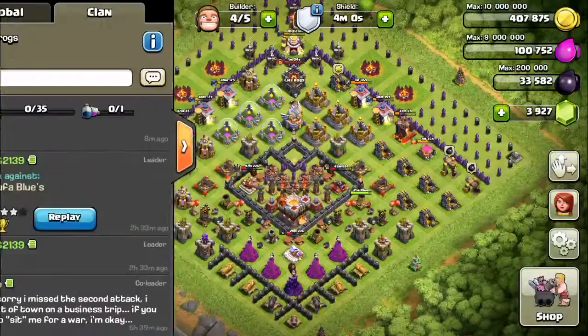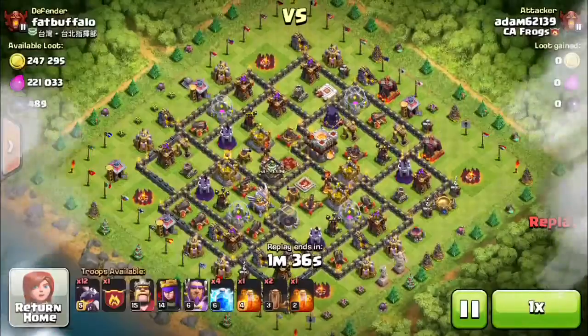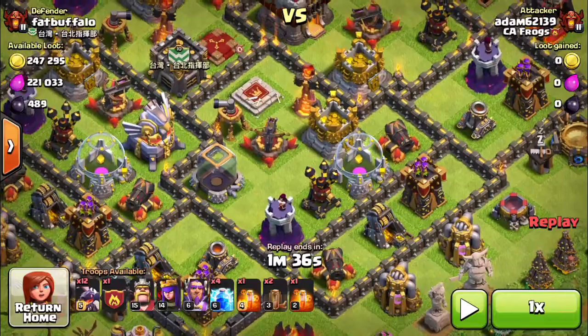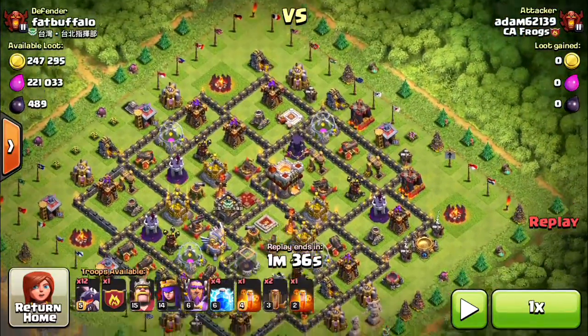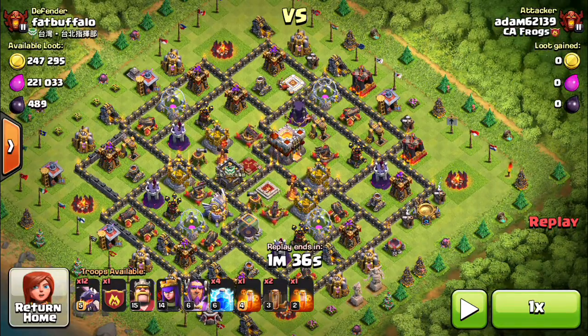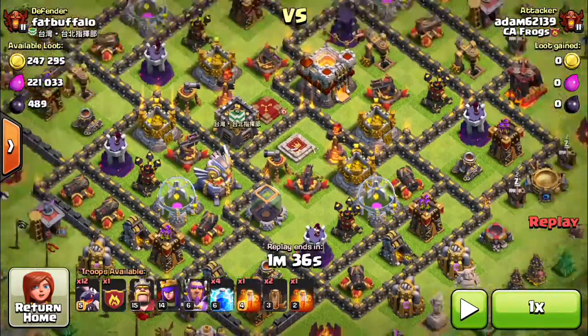Now Replay 1 is done. In this next one you can see Igor artillery, but I'm not going to attack from that side because the town hall is off-centered. I'm going to come in from the top right to quickly get at that town hall so the Igor artillery won't be able to stop me from a victory. Again I'm going to target one air defense and another air defense, attacking away from the other two air defenses.